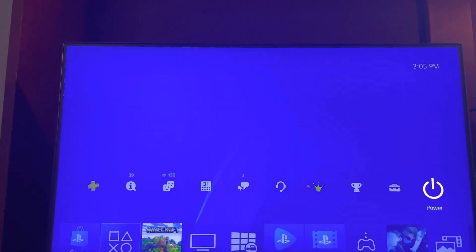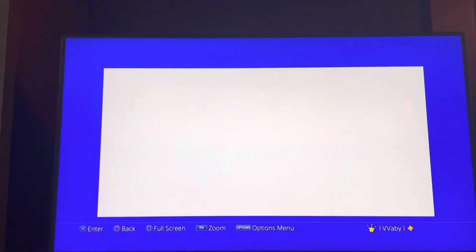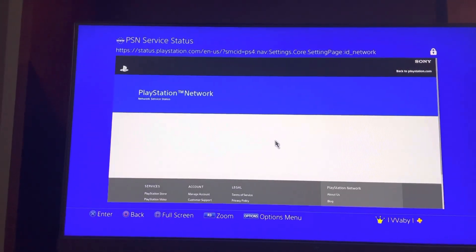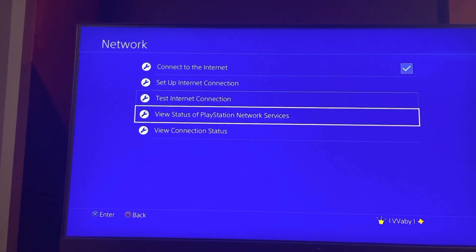So there's a few things you can do. You guys can try checking the PlayStation Network status page to make sure it's up and running. You can try restarting your console or restarting your router. You can try moving your router and your PlayStation 4 closer together, or getting a Wi-Fi booster slash extender.